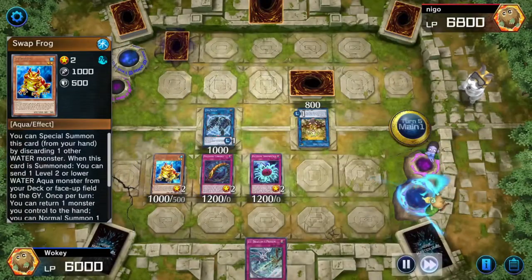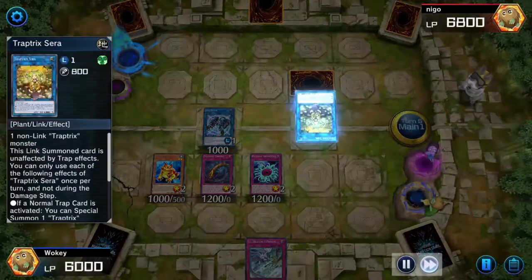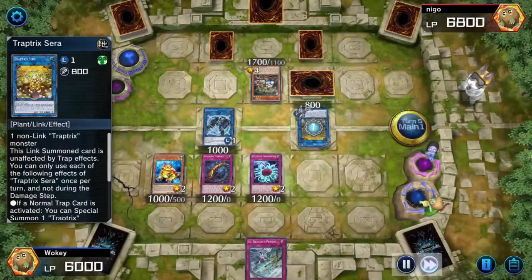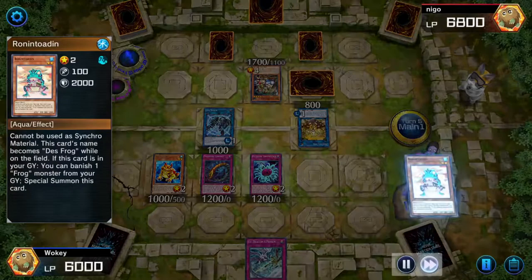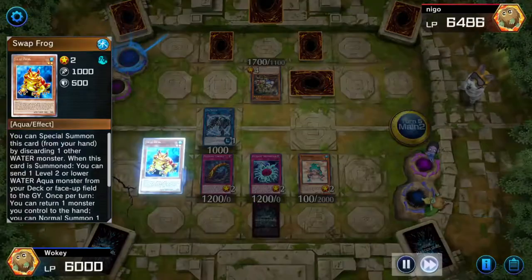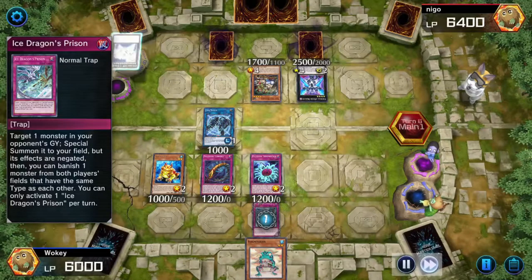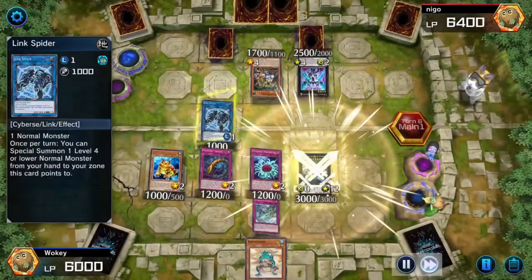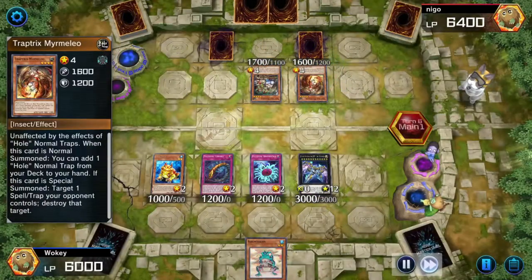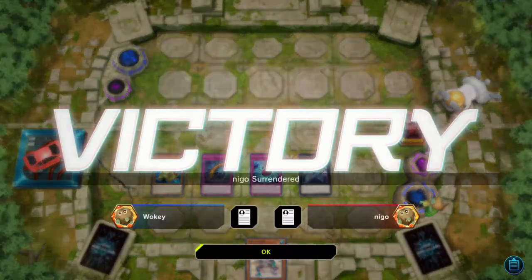That was his own card, too. And then here come the big plays — the big Link Summon's coming. He does not have very much life points left. He destroyed it, but it didn't matter because I had another one in the graveyard. I was bringing out the Sky Thunder and getting rid of that. That felt good. You have no idea how good that felt, and he gave up right after that.